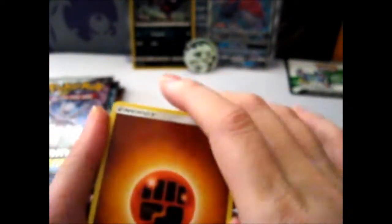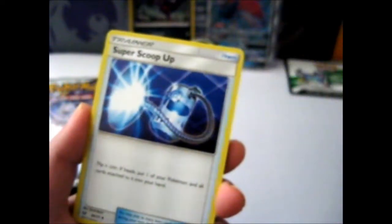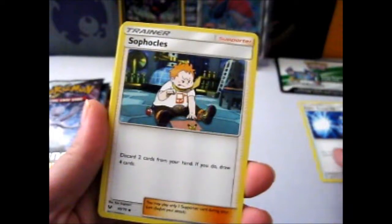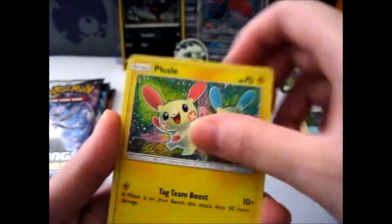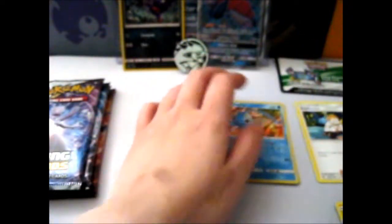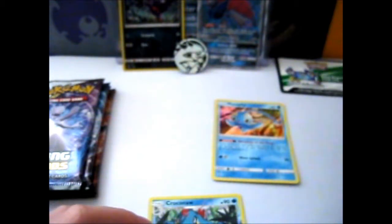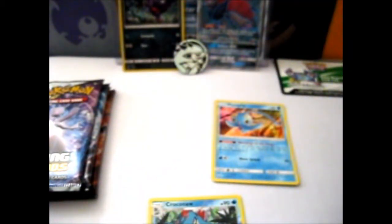Opening the first pack — I'm missing a Reshiram, some reverses, and some normals, plus a Mewtwo full art, all the rainbows and secrets. Let's read through: Super Scoop Up, Sophocles, Feraligatr, Bulbasaur, Fustle, Zorua in the Zoroark box — handy! Quillfish, Minin, a Croconaw, and another reverse. The rare is a Manaphy — a holo. I'll separate the trainers from the commons.